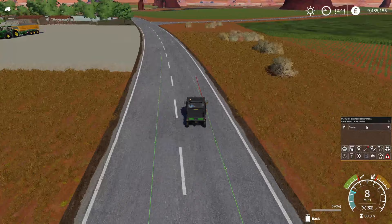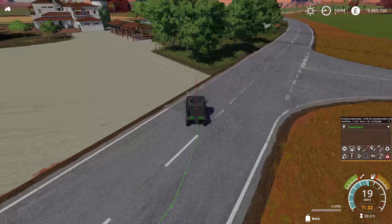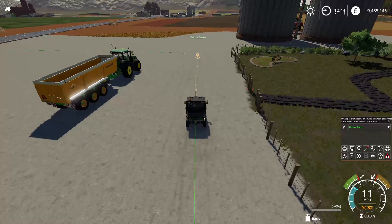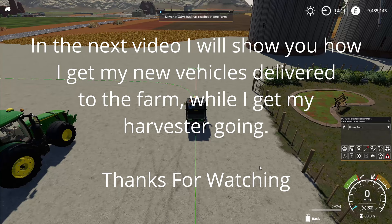If I change that now to go to Home Farm — off she goes. That's how I set up my store run. The reason for this I will demonstrate: if I go to the store, there you go, I will see them here.